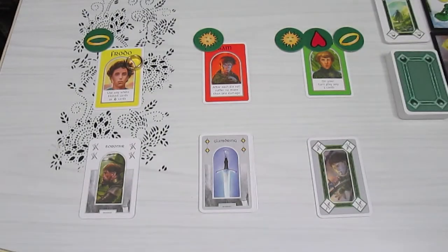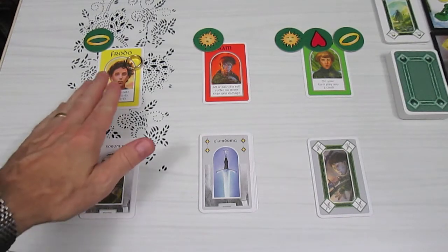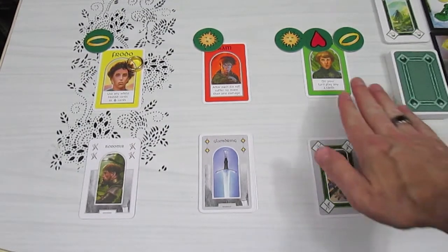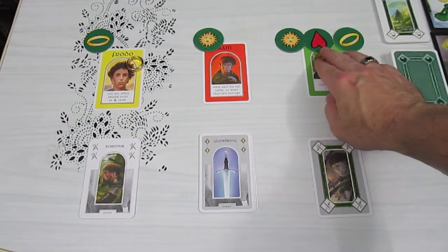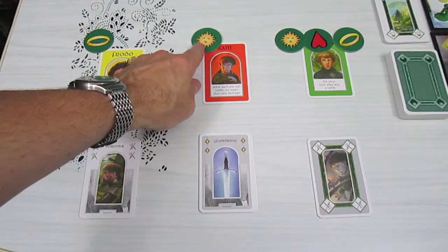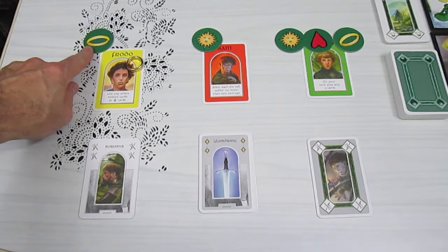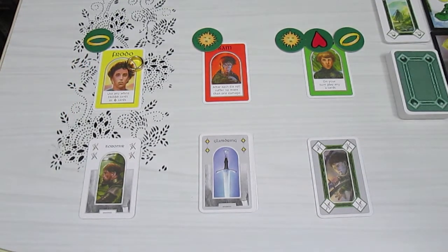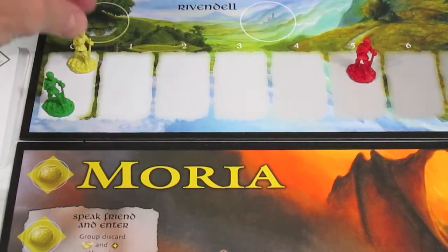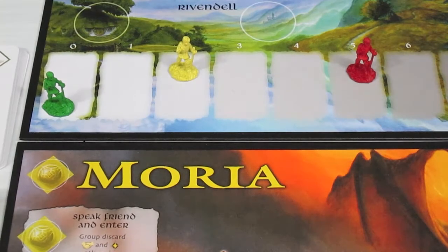All I can say about that was it was a load of horrible. So the first thing we look at is the life tokens. Pippin has all three life tokens so he's not going to move on the track — that's at least something. Sam only has one life token and Frodo only has one life token, so both of them are going to move two spaces ahead on the corruption track.